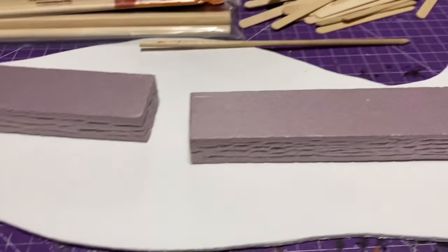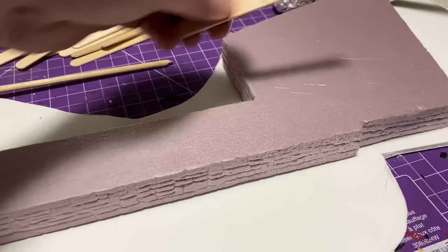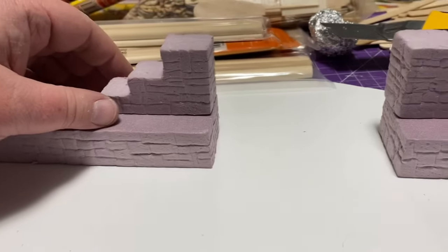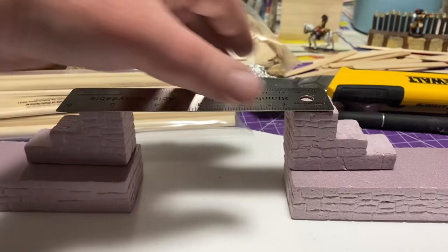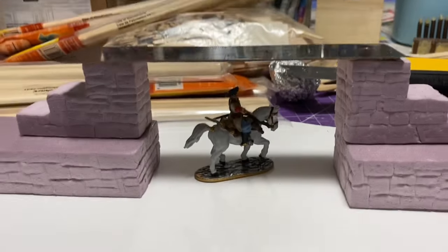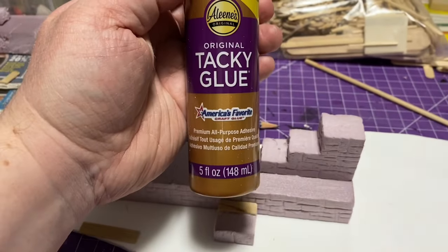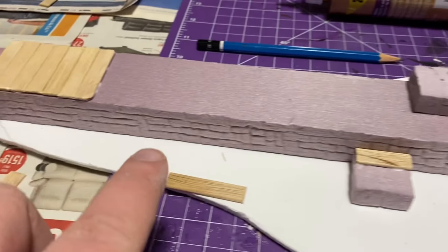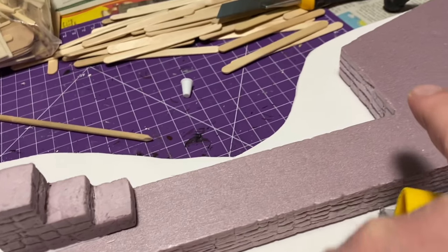I moved on to texturizing the Popsicle sticks, which took some time since I'm using a hobby knife. I tried a wire brush but the bristles weren't coarse enough, so I used an X-Acto knife. I made some stairs out of the same insulation foam with the same brick pattern. I measured the height using a cavalry mini — if it's high enough above that, that's a good height for the gateway. I'm gluing everything with tacky glue, and I also added a small step at the bottom so it makes sense to climb up to the wall and then up the stairs.